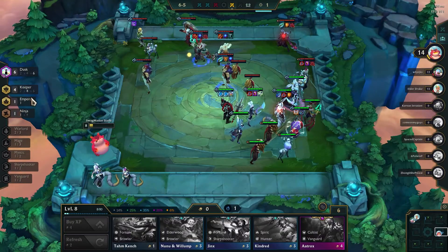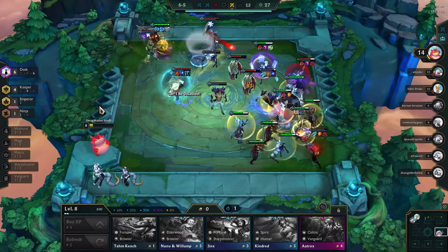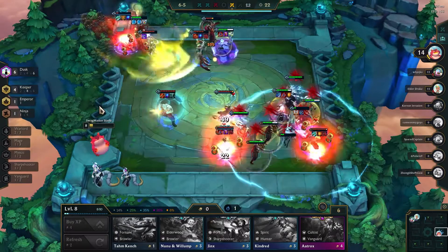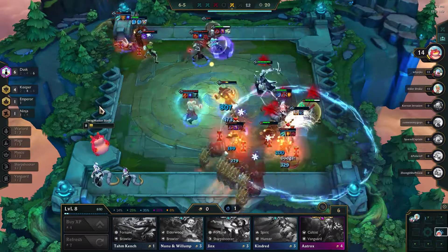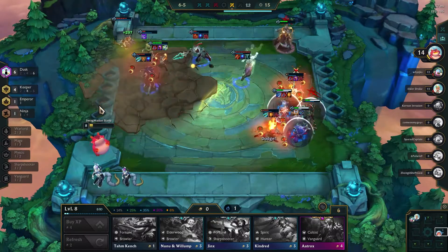Even though we're in first place going into the final round, we are going to come in third. It was a super close game and it really could have gone any way. So how do I rank Cassiopeia carry? I think she solidly lands in the S tier, because her ultimates were very impactful and visible, and 6th Dusk is always fun to try.